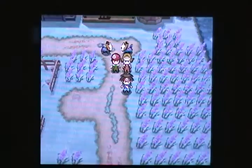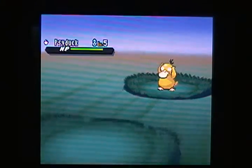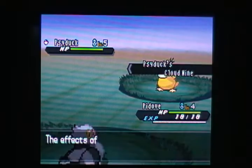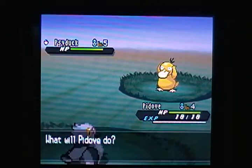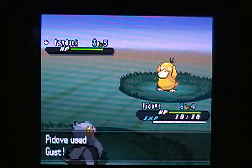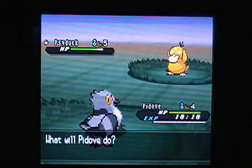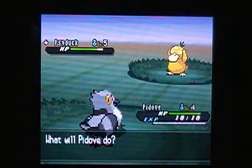Let's quick-switch Pidove with Ryalu and see what we run into here in Floccesy Ranch. I could go in the tall grass and then switch out, but I might get some strong Pokemon I'm not really ready to encounter yet — with only two Pokemon with significant power. So let's see if Pidove can take one down by himself. He's got Gust and Growl as his only two attacks right now.